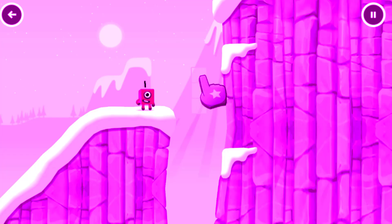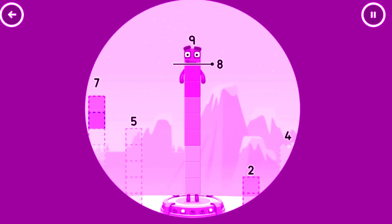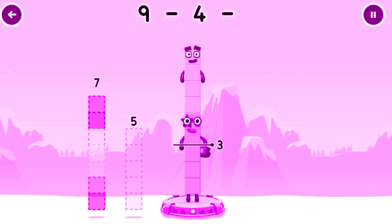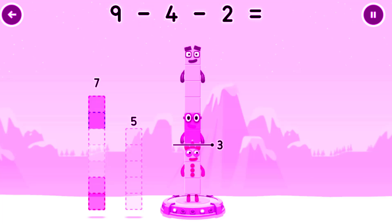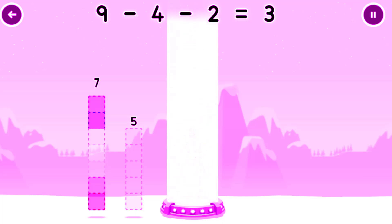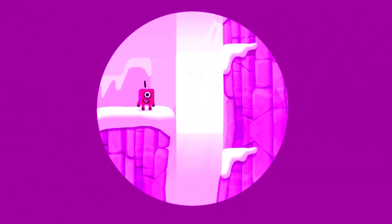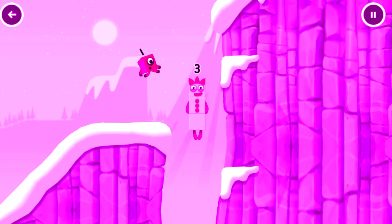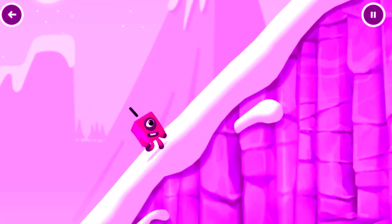Tap to start. Take number blocks away from nine to leave three. Four, ten, nine. Minus four. Minus two. Equals three. Three. Yes.